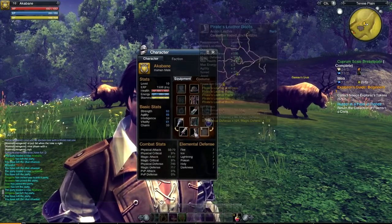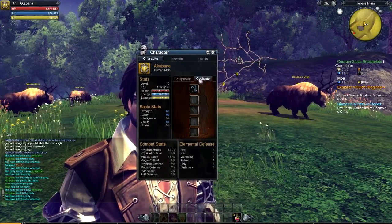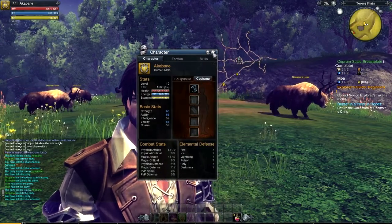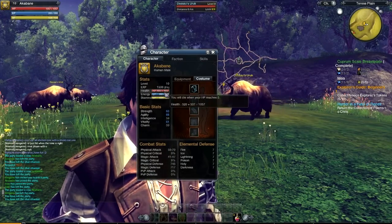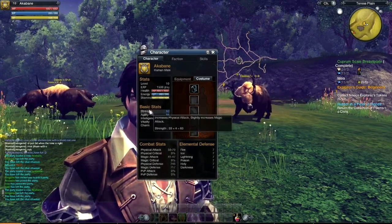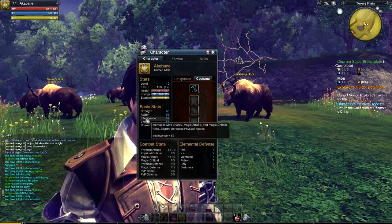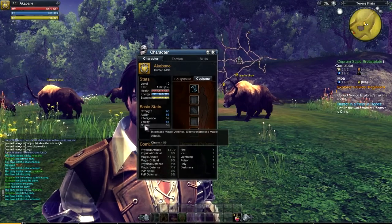Right now I am showing you the armor I am using. This armor you can get right at the end of the tutorial island — or pirate island, whatever you would like to call it — considering it's not really an island, it's still attached to the main area of the game. But I am wearing the gear that you get at the end of the island.